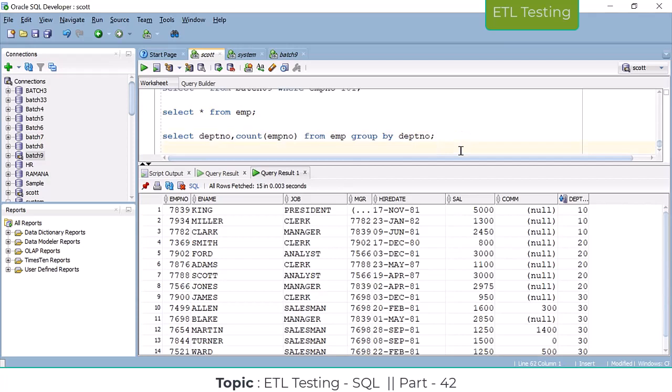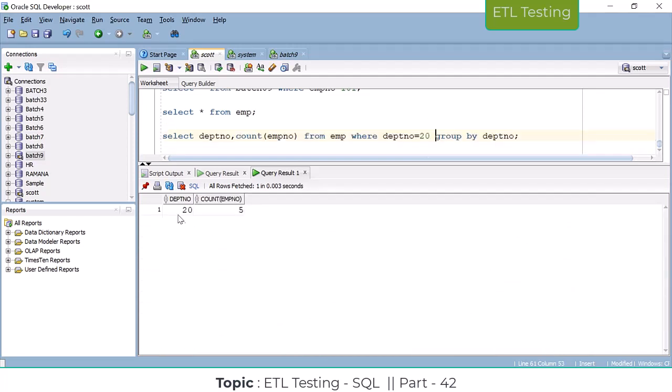Next is HAVING. If you want to apply a filter, you can use WHERE anytime — wherever you want a general condition, apply the WHERE clause after the FROM clause. For example: WHERE dept_number = 20 — only one result comes because we gave the general condition department equal to 20. Anytime you can use the WHERE clause after the FROM and table name.